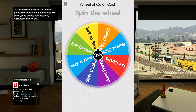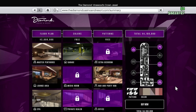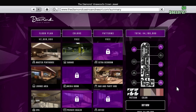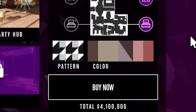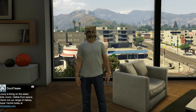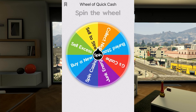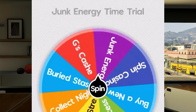I'm on the wheel of quick cash, but before I spin I want to remind you we're trying to buy a penthouse at the Diamond Casino Resort for four million one hundred thousand dollars. Currently I'm sitting at three million two hundred and thirteen thousand dollars, so hopefully we can purchase it pretty soon.